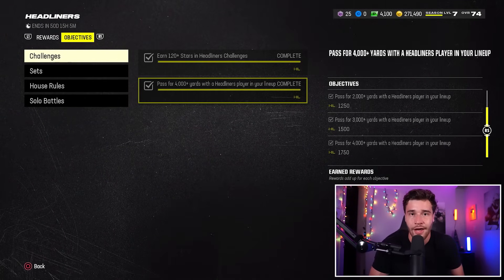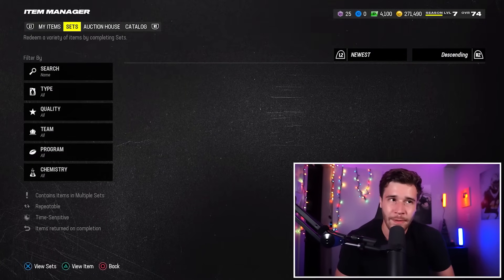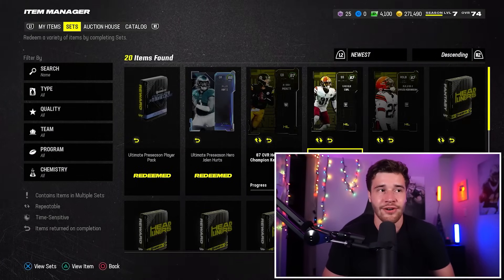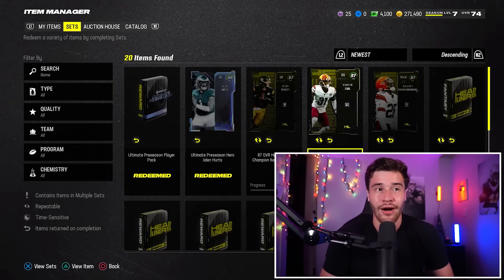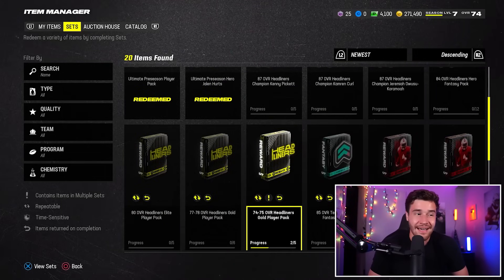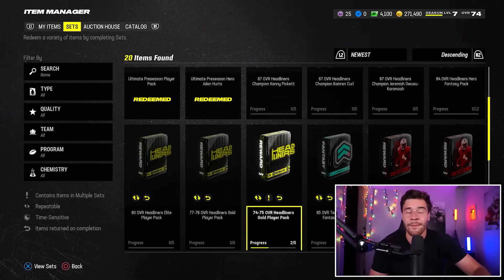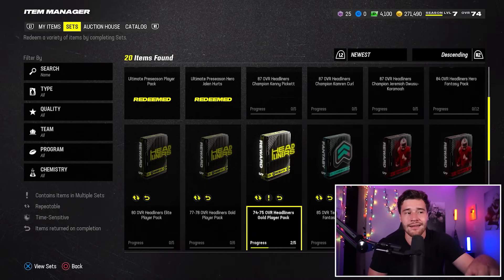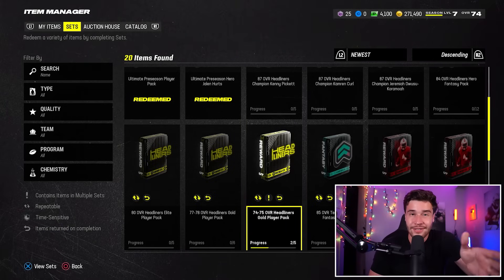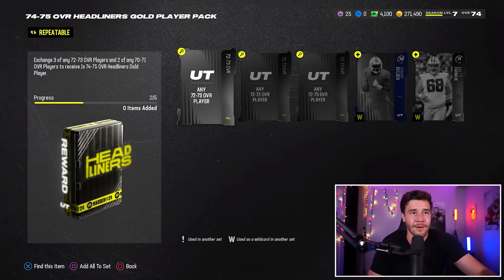That's another 5,500 headliner XP. Then there are some sets. To be honest, none of these sets are super effective. Some master sets like Kenny Pickett, Jock, and Cameron Curl you could actually do at break-even or make a little profit. If you don't have enough coins for those sets, you'll probably just need to do the 74 to 75 gold headliner player pack. You're going to lose a little bit of coins doing this, but you do get a nice amount of XP. If you do it 10 times you probably lose about 20,000 coins, but I'd say it's worth it. Try to snipe these cards at the cheapest price — about 1,000 coins each — then sell off the 74.